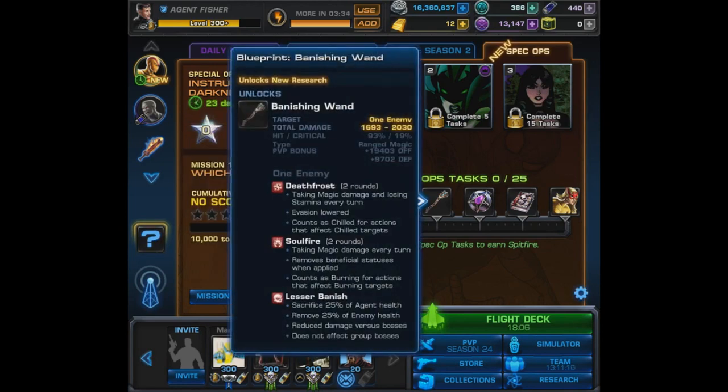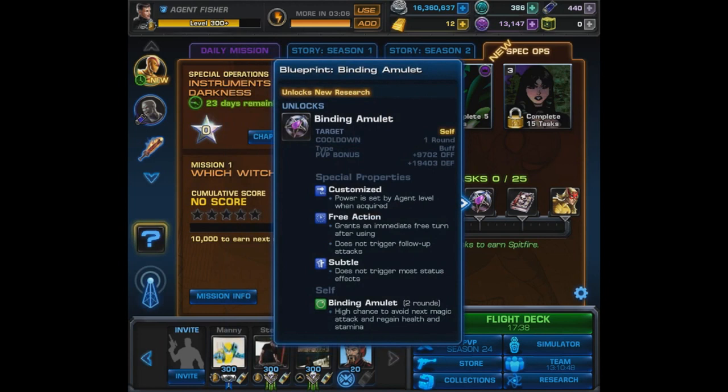Moving on to the next blueprint, this is for the Banishing Wand. It's a ranged magic attack that has Death Frost, Soul Fire, and Lesser Banish. It sacrifices 25% of Agent Health but removes 25% of Enemy Health. However, it does reduce damage versus bosses and does not affect group bosses. So that's unfortunate, but of course it has to be that way — even though the very first thing you think of is that this would be incredible against group bosses. Either way, we're going to find a good team against him.